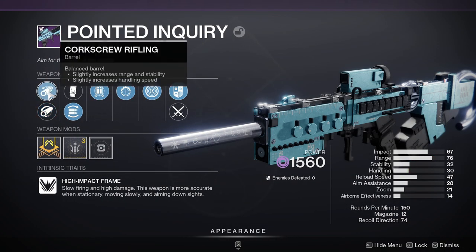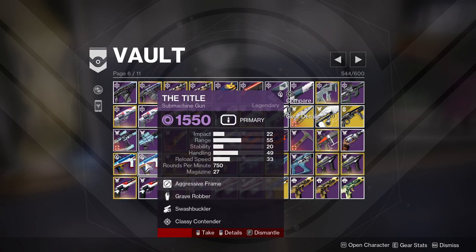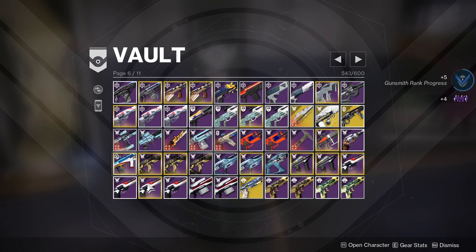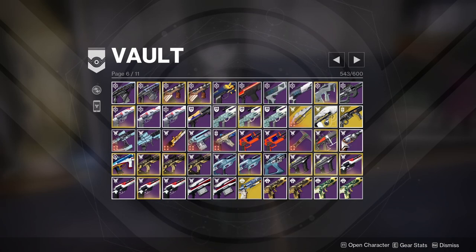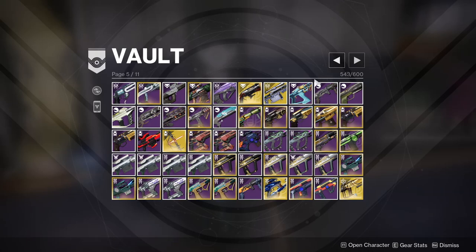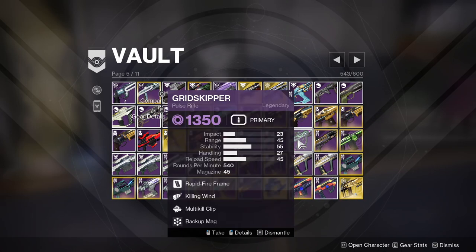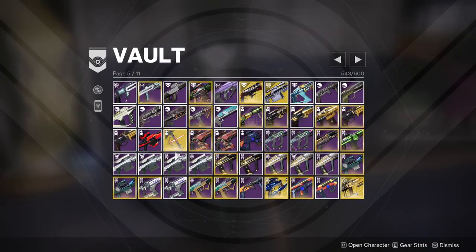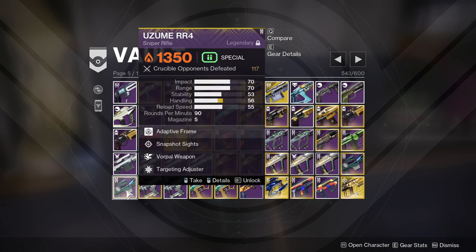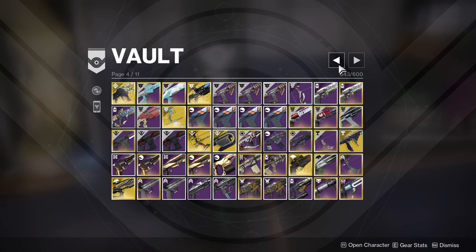Here's the void one — its stats are so bad. But I can craft it, I need to start working on it. I'll probably get rid of this one because that one is just better. Man, I have so much stuff I need to just get rid of. Like these are quote god roll Cartesian Coordinates from days past. Man, there's just so much stuff — oh there's this thing.